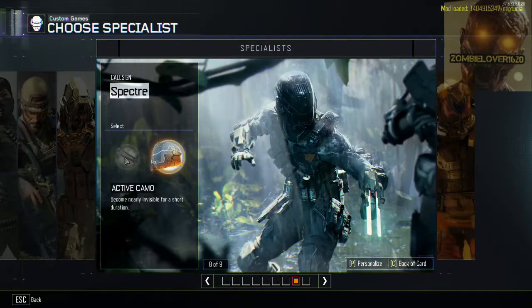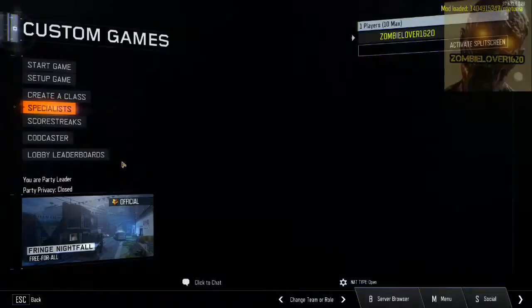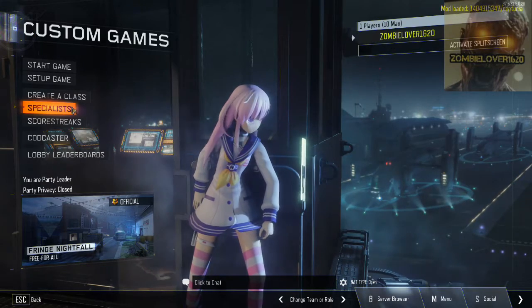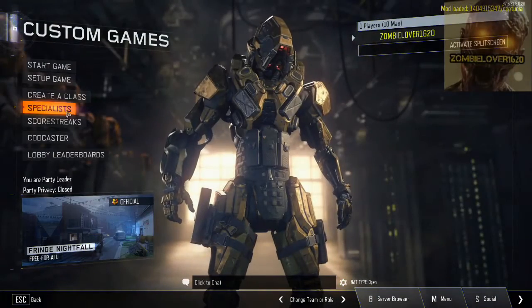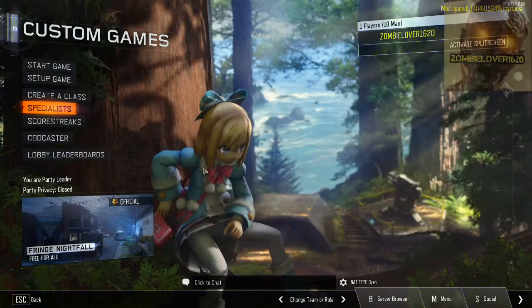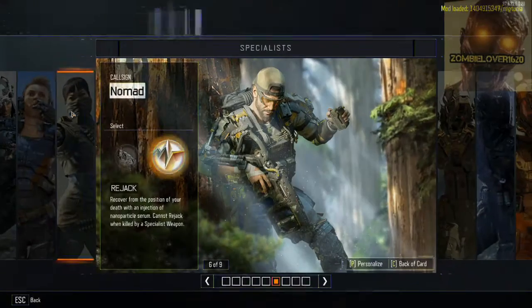If we move on down to Spectre, you can see the character sitting there. It's definitely not as terrifying as the usual Spectre. And if we bring the weapon, you can see it's a little off. These character builds are quite small, so that's why the weapons are off a little bit. Unfortunately there is no character mod for Reaper, so there's nothing there. But if we go into Nomad, you can see Nomad's character — the new one. Definitely doesn't look nearly as intimidating as the previous Nomad.